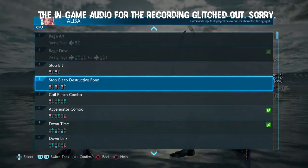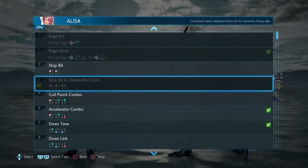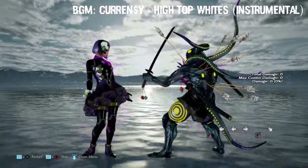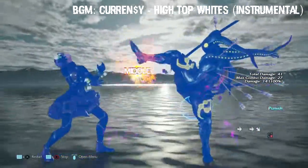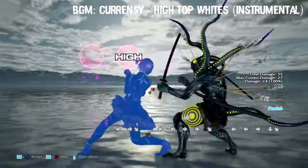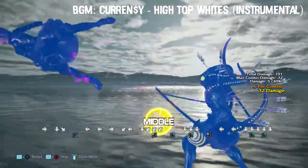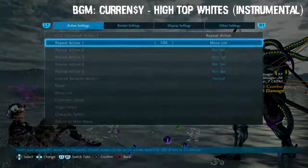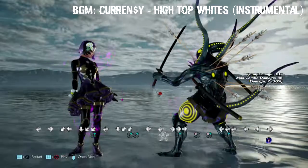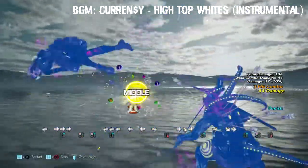First we're gonna go over 1,1 into the chainsaws - that is not to be messed with. Then 1,2,3: that's 1,2 high-high low - you can't launch punish this, it's at least negative 12 or so, but you can low parry into a combo. Then 1,2,4 - that is high, of course you duck the high and do your duck punish afterwards.